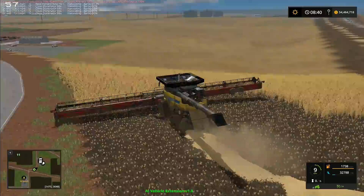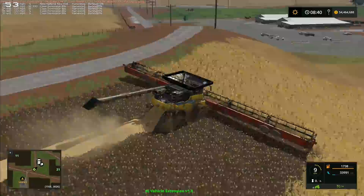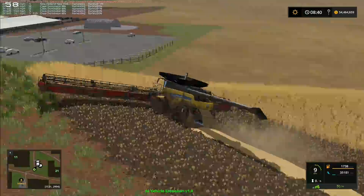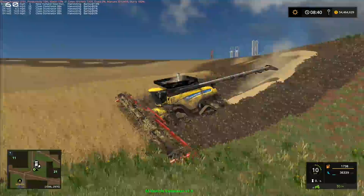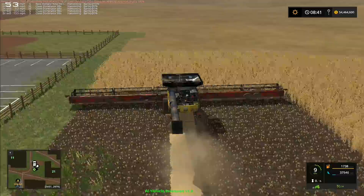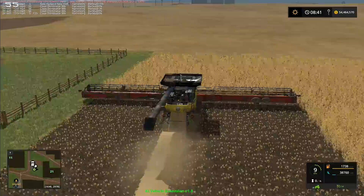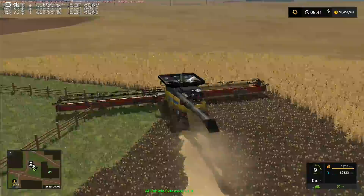It might be that we could use these more - it's going to be a lot faster. One of the reasons I got the Dominator and sped it up was because I thought it would be easier to get around certainly the outside few rounds on each field, and then take over with these. But I'm starting to think we could do most of it without too much trouble. I'm almost certain it's going to go for the fence because of the way the AI vehicle extension works - it cuts the inside corners. So it will almost definitely drive into that fence in just a moment.